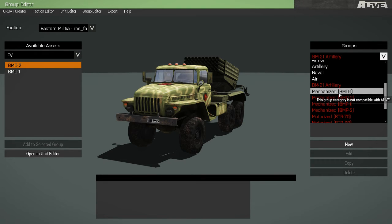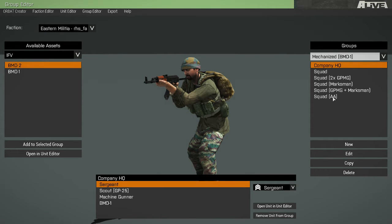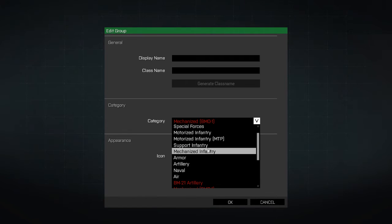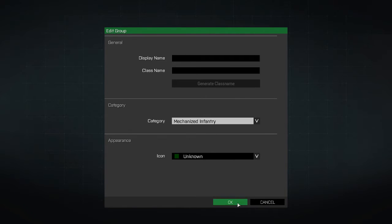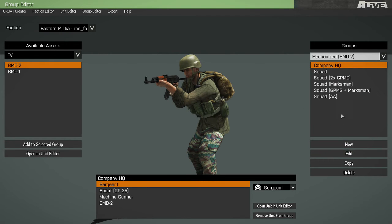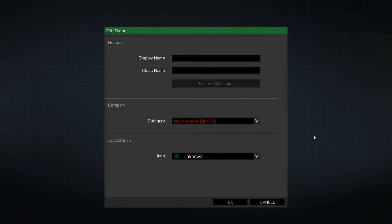Now we'll go to the Mechanized BMD-1s. Select all of our groups, Category, and put them in the Mechanized Infantry that is compatible with Alive. We'll go ahead and do this for the rest of our Mechanized Group categories.